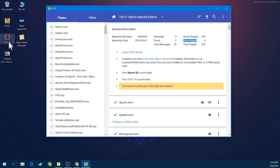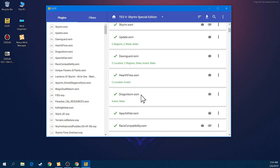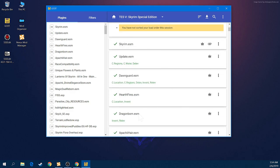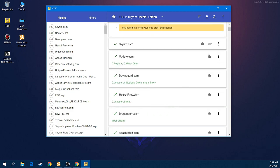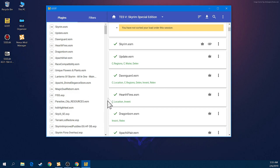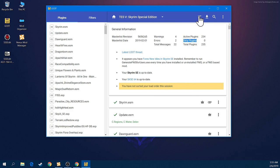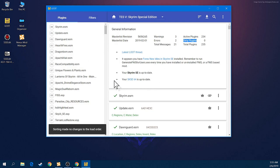We can see two errors - that means you have two conflicts or problems in your load order. Dirty plugins - you can go to SSEEdit and clean them. Previously SSEEdit had manual cleaning, but now it is automatic cleaning, so you can automatically clean your mods. Most of the mods you need to clean are Update, Dawnguard, Hearthfire, and Dragonborn DLC ESM files, but some other mods need cleaning too. When LOOT tells you to clean, you clean those mods. To sort your load order, just hit this sort button and it organizes all your plugins.